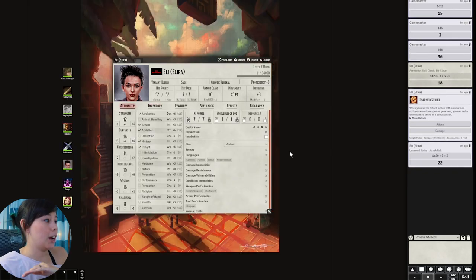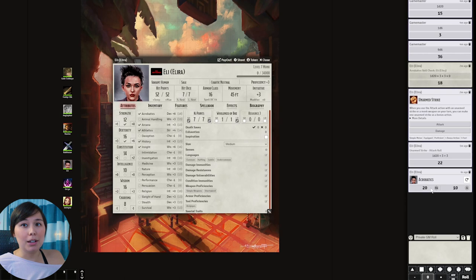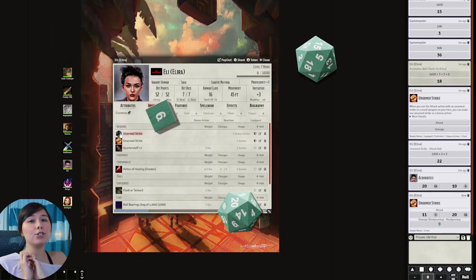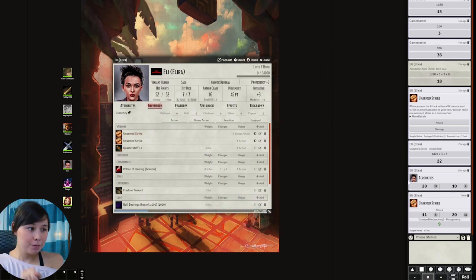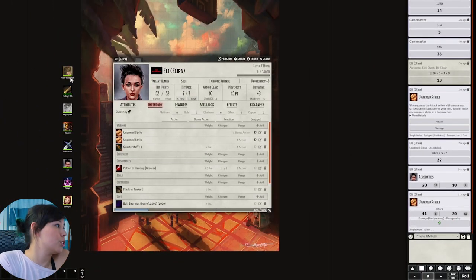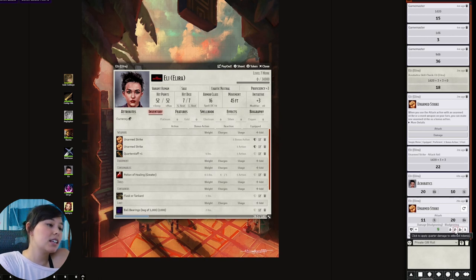With the Better Rolls for 5e module, you don't have all those extra clicks. If I ask Eli to make an acrobatics check, it rolls two dice — the first being a normal roll and the second covering advantage or disadvantage. For attacks, rolling her unarmed strike will roll two dice plus the damage die automatically. You can even quickly apply the damage to whoever you need — full damage, quarter, half, double, or healing. So if she attacks Gale, I click once and it applies the damage directly to him.